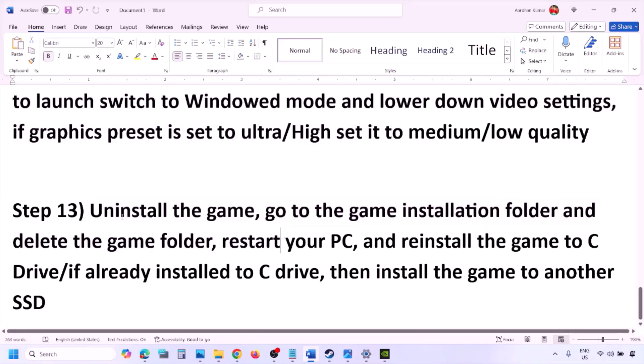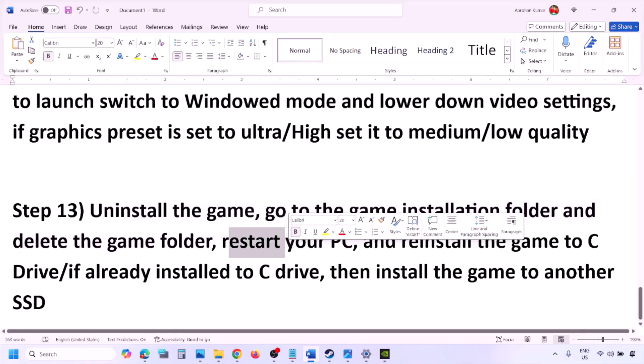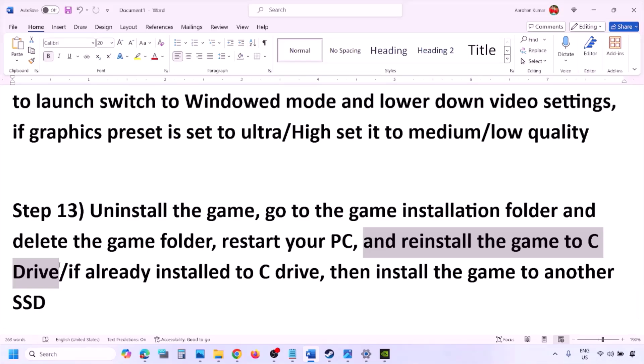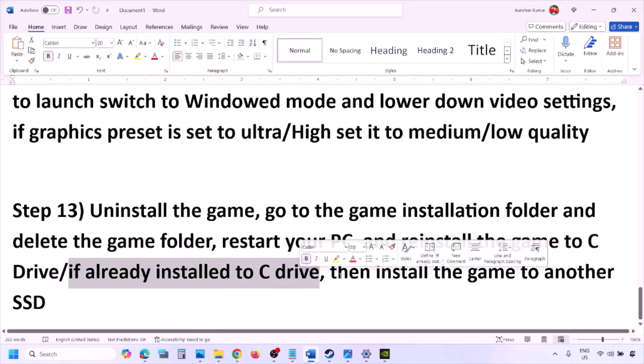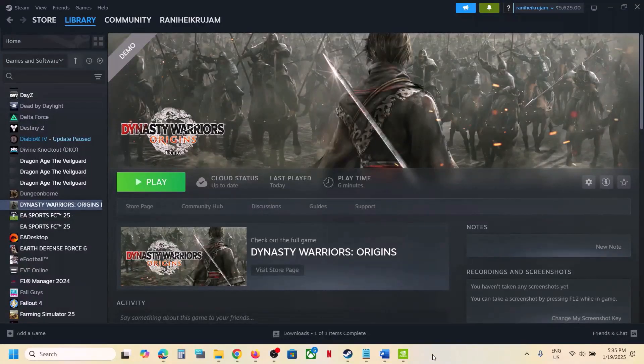The last step is to uninstall and reinstall the game. If nothing else works, go to Steam, right-click the game, and click Uninstall. After uninstalling, go to the game installation folder and delete the remaining game folder, then restart your computer. Try reinstalling to the C drive; if it was already on C, try a different SSD. One of the steps in this video should help you run the game successfully on your Windows computer. Thank you for watching — please like and subscribe.